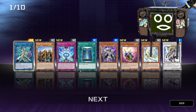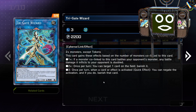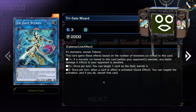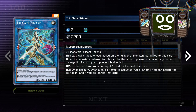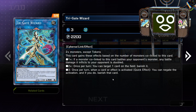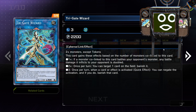Try to get Trigate Wizard. That's pretty good though. I got one of these — I used the SR things to get it. So: 2 plus monsters except tokens. This card gains these effects based on the number of monsters co-linked to this card. Plus 1: if a monster co-linked to this card battles your opponent's monster, any battle damage it inflicts to your opponent is doubled. 2 plus: once per turn, you can target one card on the field and banish it. 3: once per turn, when a card or effect is activated — quick effect — you can negate the activation and if you do, banish that card.